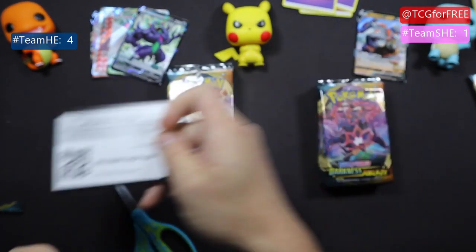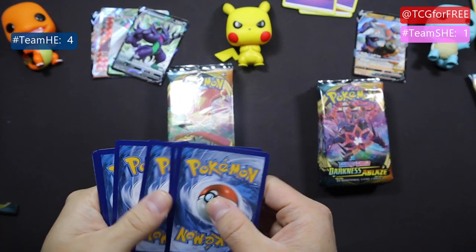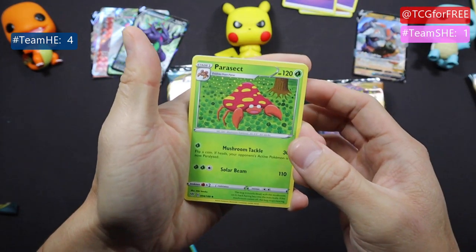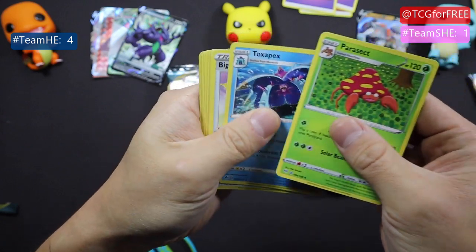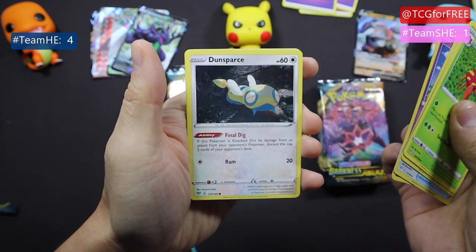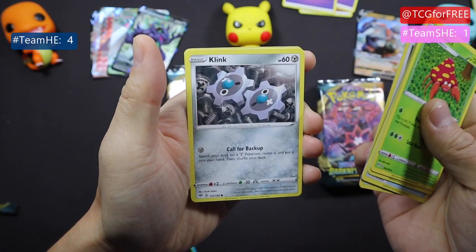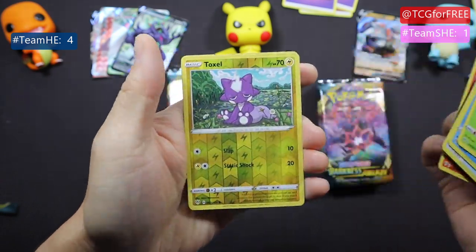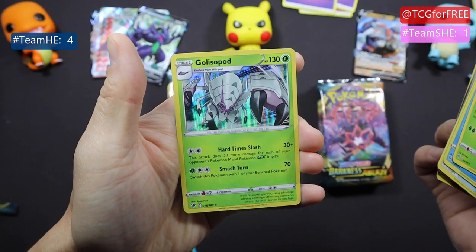Start off with a lucky code card. All right, here we go: Parasect, Toxapex, Parasol, Jigglypuff, Dunsparce, Clink, Marnie, Torchic, Toxel, and Glimwood.